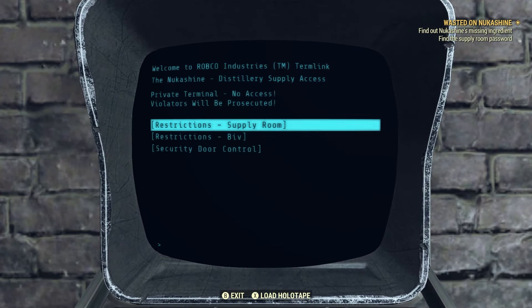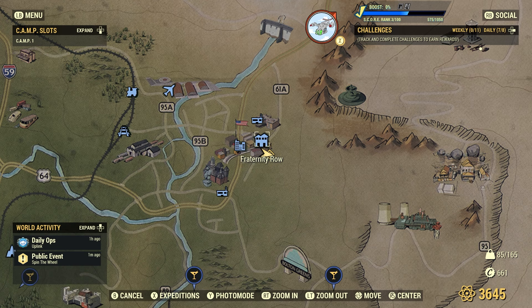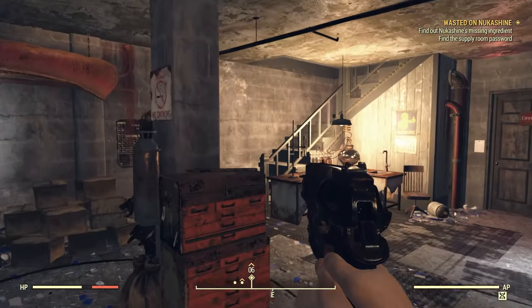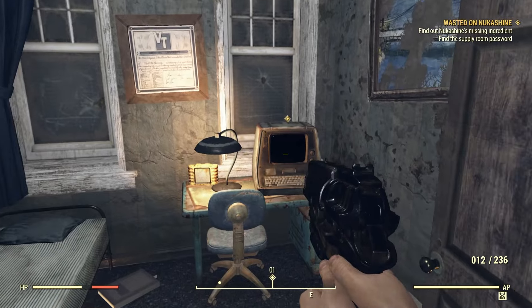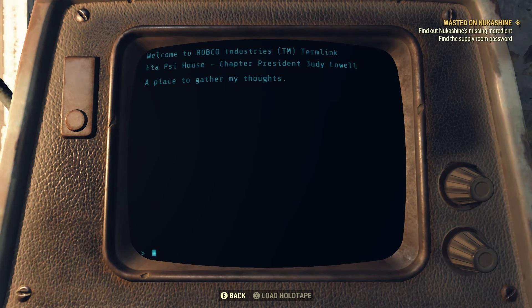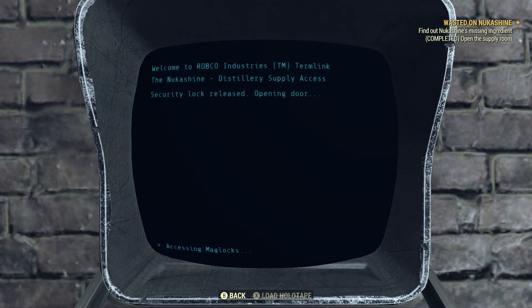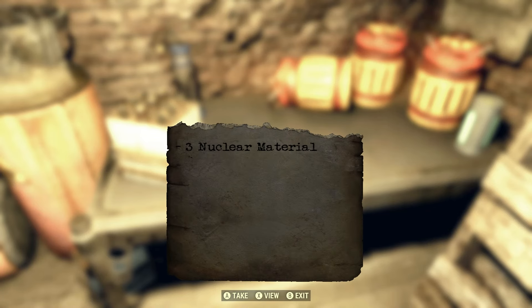Now you need to find the last ingredient. Turn around and go to the terminal; go to Security Door Controls and it will direct you to a house in Morgantown just north of Big Al's Tattoo Parlor, next to Fraternity Row. Head inside, go up all the stairs to the very top, and enter the first room on the right. Interact with the terminal, go to Personal Journal, and open the Supply Room tab to get the supply room code. Return to Biv's terminal, open the door, and inside you'll find the last ingredient on the table — nuclear material, of course.